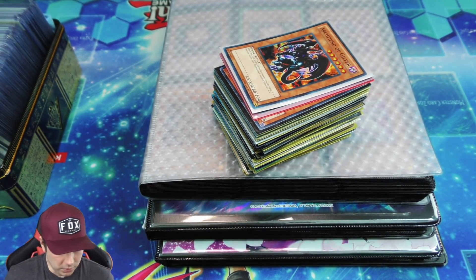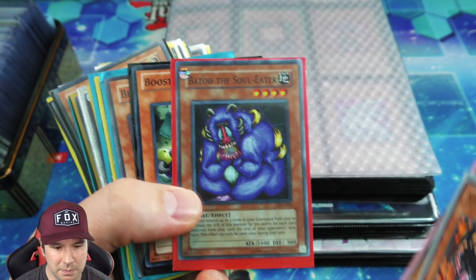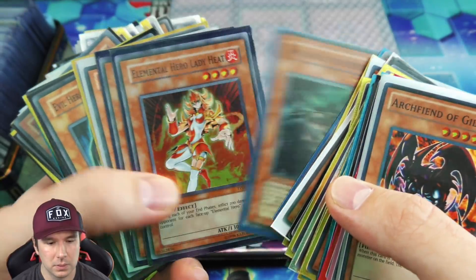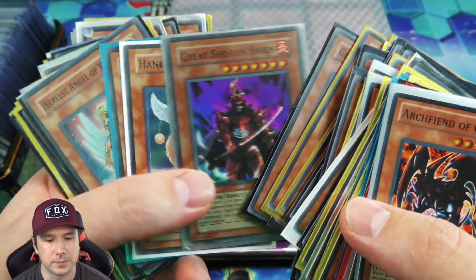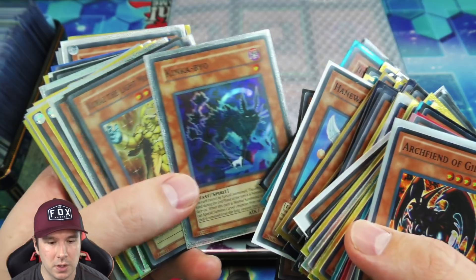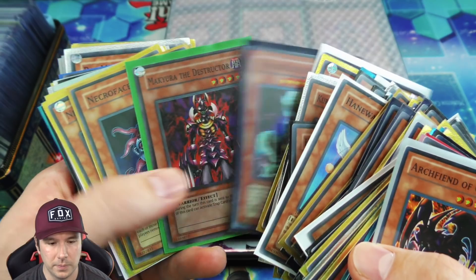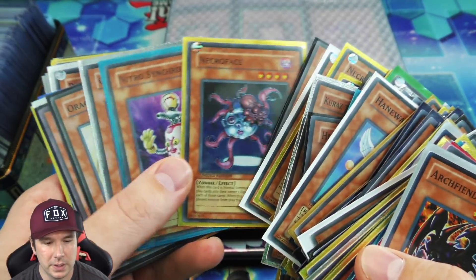Last deck box of Yu-Gi-Oh cards. Armageddon Knight — nice. Bazoo the Soul Eater, which used to be a key component for an old school Bazoo Return deck — I know I won at least one SJC event with that before they moved them over to YCS. Lord of D — very cool. Macro Cosmos Destructor, a DB1 super — very nice. And we have some Necrofaces there which are beautiful.